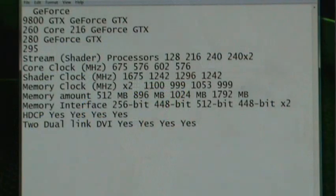Let's first take a look at some of the specs. For the GTX 295, we're looking at 240 by 2 stream shaders. The core clock is running at 576 MHz, the shader clock 1242, memory clock 999, and the memory amount is 1792 MB. Memory interface is 448 bit by 2, and your dual link and HD capability — dual link and high definition output.